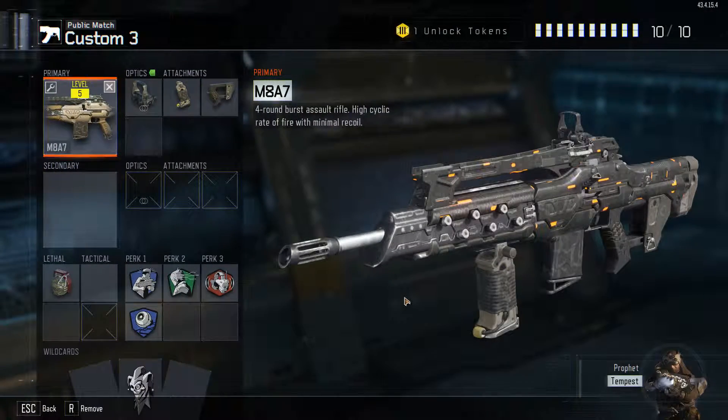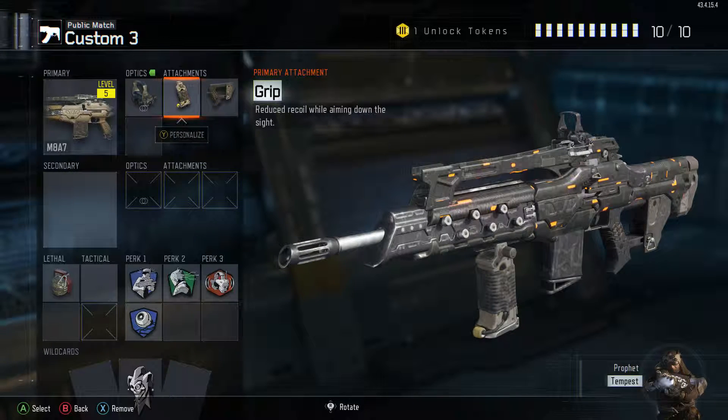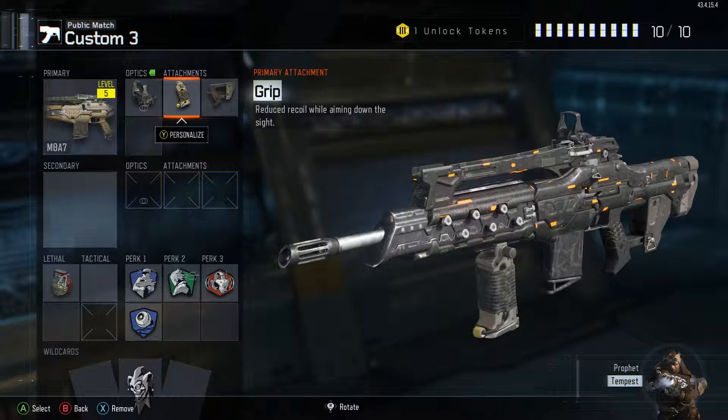Obviously we have the M8 itself, and then we have the reflex sight, which is amazing — it's just a red dot sight, everyone knows that. It's pretty standard. And then a grip and quick draw, which I have on most of my guns because it helps you so much during games.